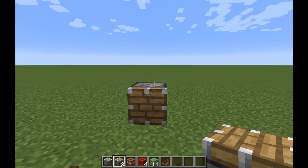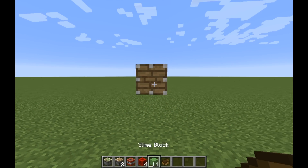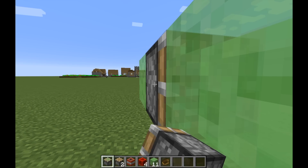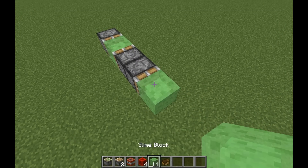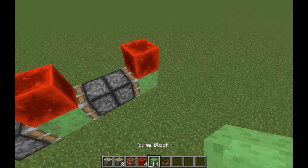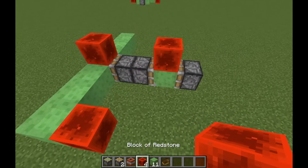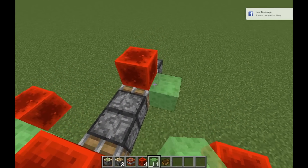I'll show you a quick tutorial on how to build it. The engine is exactly the same as my old video. You just take a piston, put three blocks in front, delete that, and put a sticky piston facing here. Then you take a regular piston and put another block in front of that. Then you put two redstone blocks, about three of these out here, two more redstone blocks, one up here, and two back here.